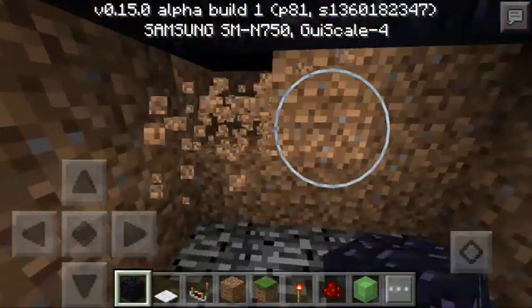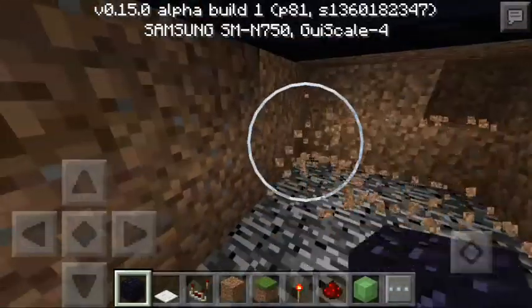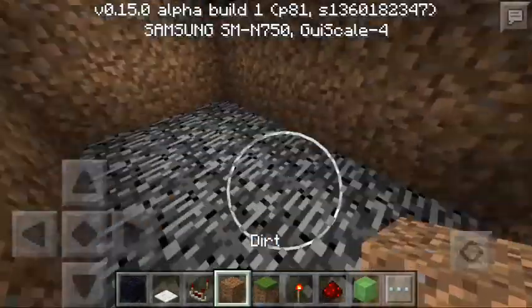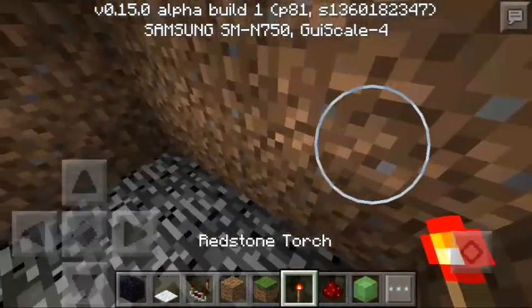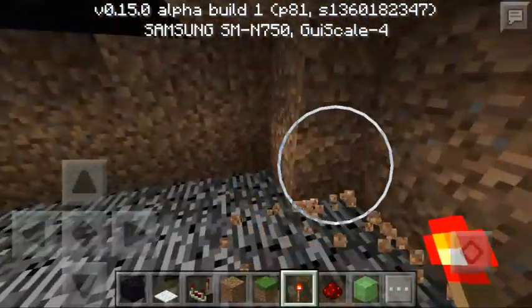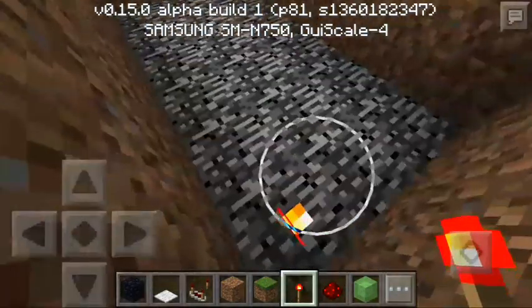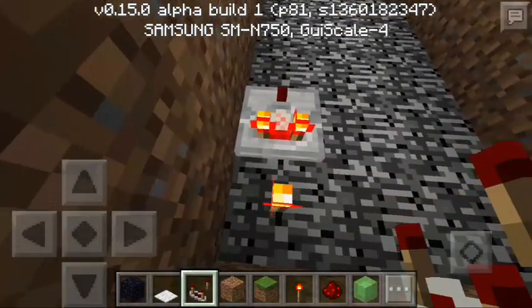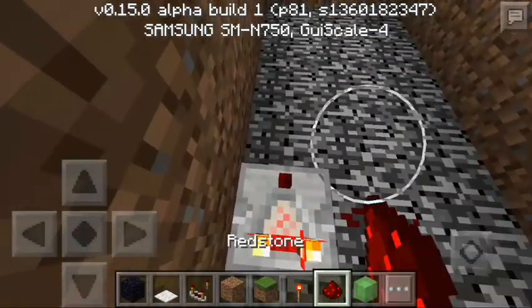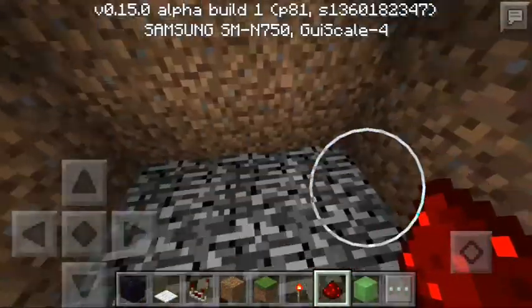Let's make a big room here so we can put some redstone in — there you go, that should be good. Now I'll put a redstone torch; this will power the circuit. What we're gonna do now is a really fast and simple redstone clock — get some redstone surrounding it and power it. There you go, a simple fast redstone clock.